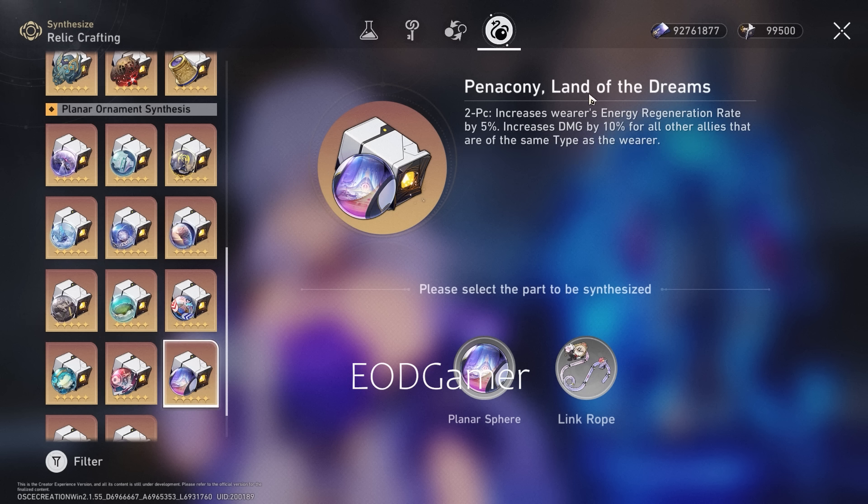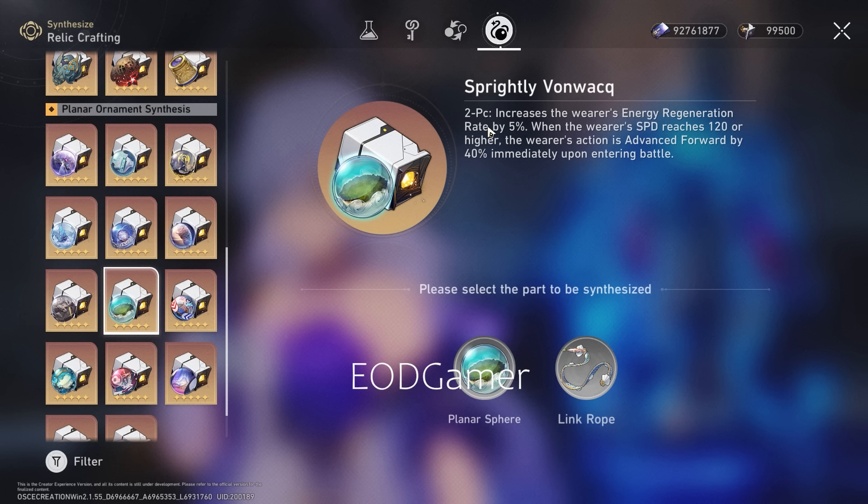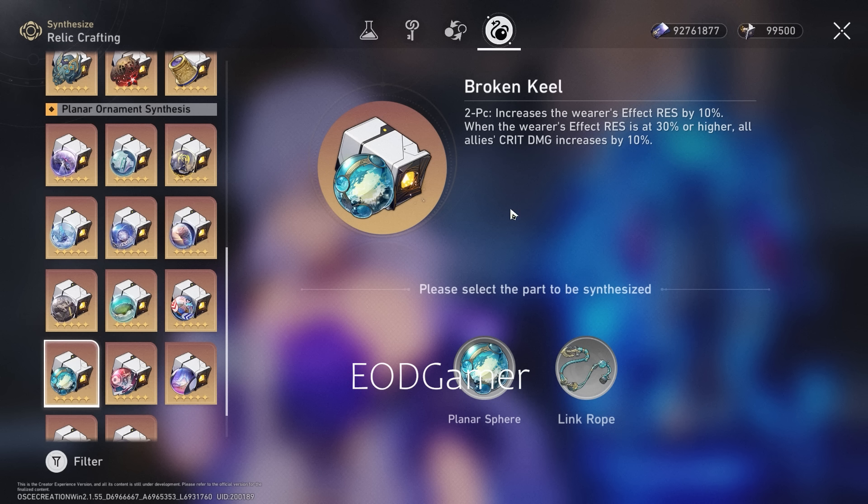The other planar option is Penacony Land of Dreams. If you're playing into a physical damage team with characters like Argenti, Clara, Xueyi, or Luka, this is also very strong. I would say Penacony Land of Dreams is more of a specialized set compared to Sprightly Vonwacq, which is more generalistic — which is rare for me to say about a character in Honkai: Star Rail.